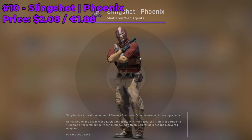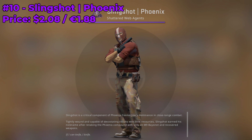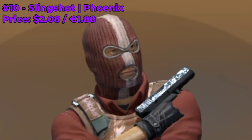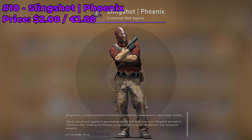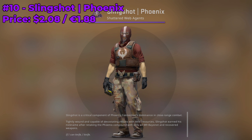To start things off, coming in at number 10, we have the Slingshot Phoenix, which is currently going for around $2.08. He has a pretty nice mask, and the Phoenix emblem on his chest really makes him look so much better. Overall he's just a really cool agent — all you need is $2 and this agent is yours.